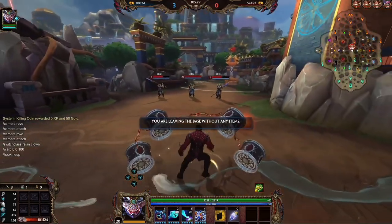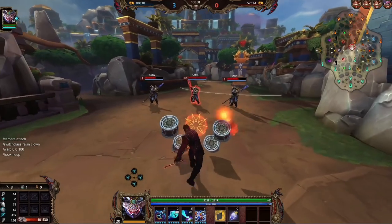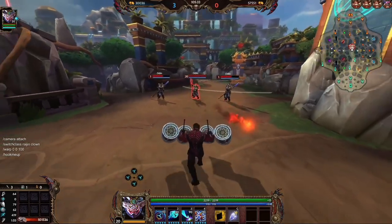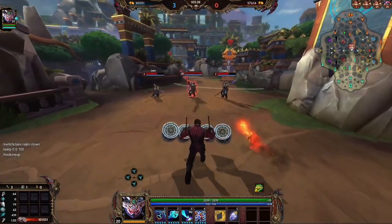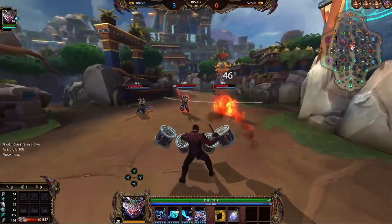Whenever Clumsy or Lurmy is watching me do it, it takes me twice as long. I'm like, why am I messing up so much? Clown Raijin — these effects are just flawless. Every basic attack has the symbol.